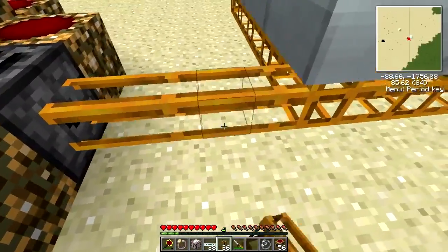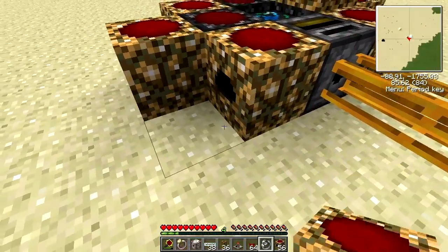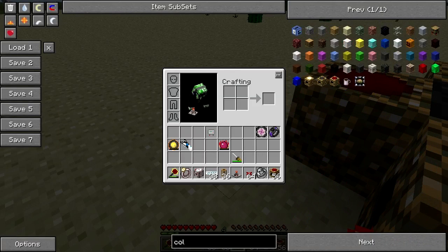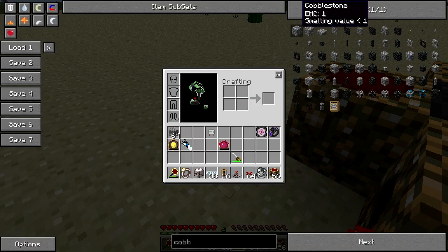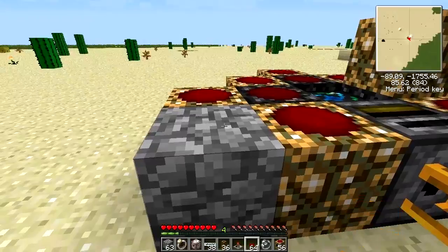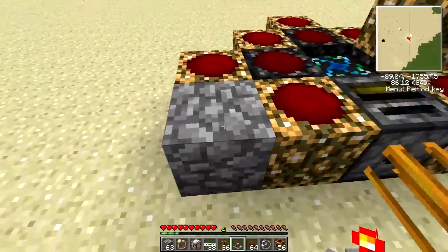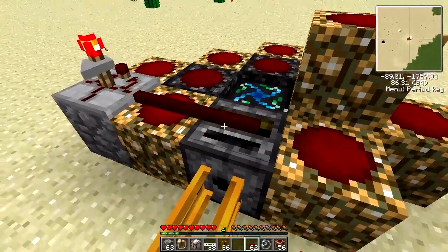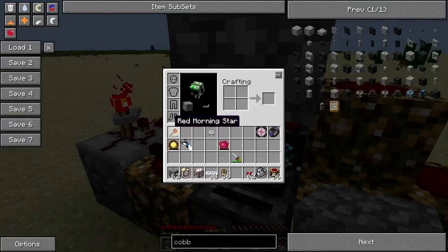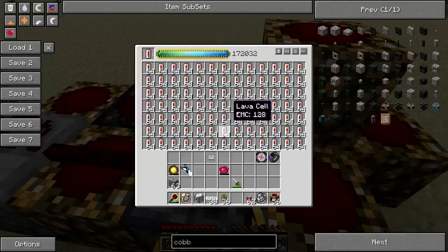Attach this up with pneumatic tubes and place the timer down. We have the timer facing — actually we need a few more building blocks. Place that like so and have the timer on it. Then the red alloy wire goes like this. As you can see here it pulses and drags out whatever is in the condenser. The filter is smart enough to not pull out the first item in the stack.